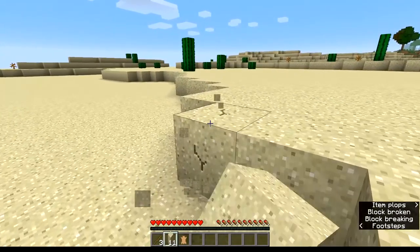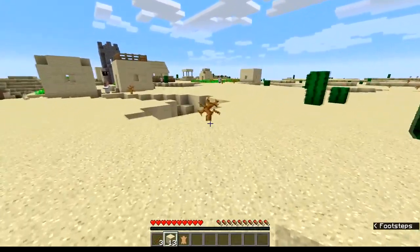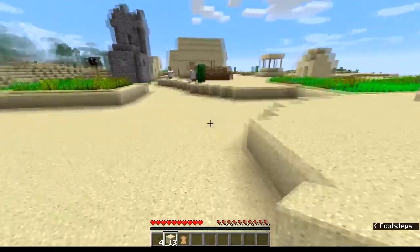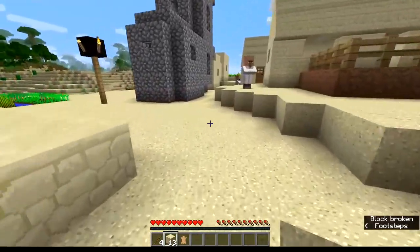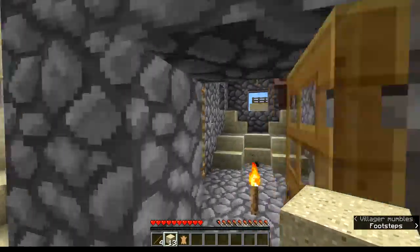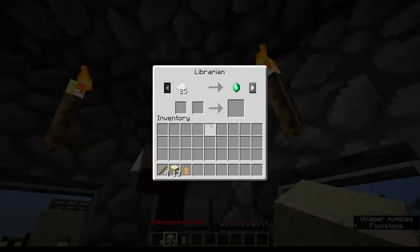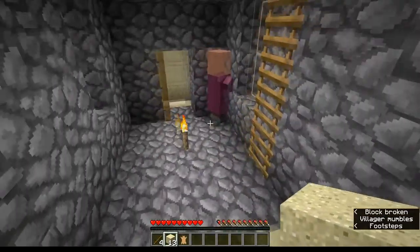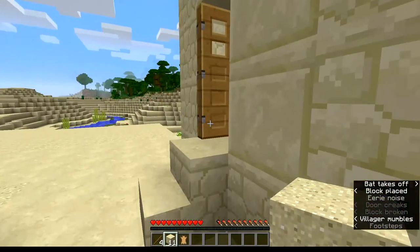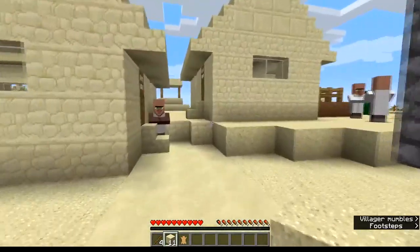Trying not to destroy the terrain too much. This building right here only has one villager in it — wait, there's two in here: a librarian and a farmer. Awesome! Y'all are going to stay right there — welcome to your new permanent home. I'm not letting you guys out.